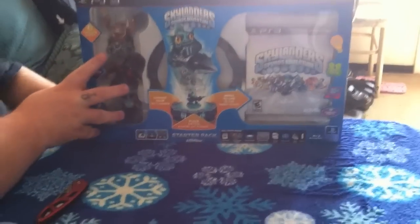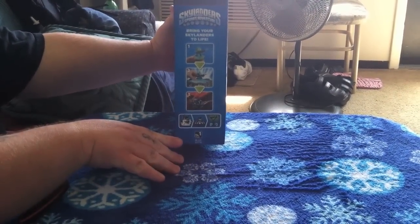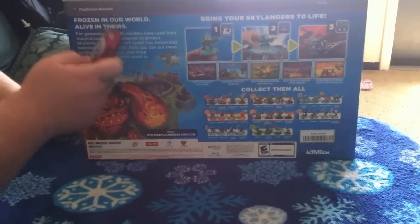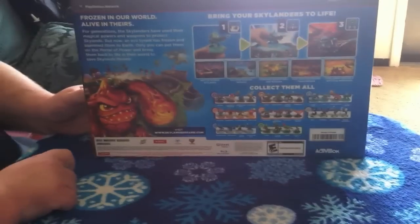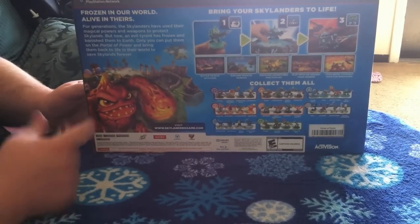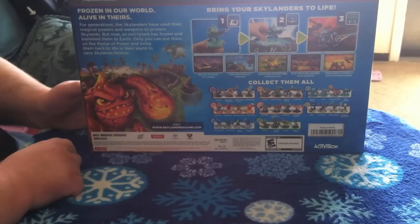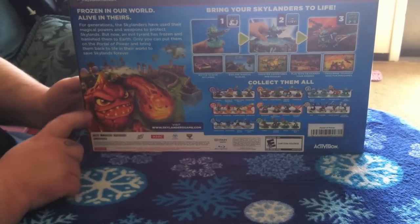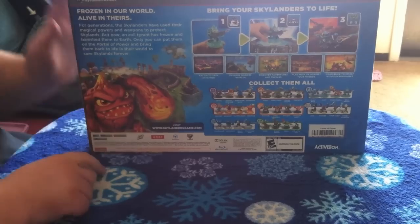There is the side, and then the back. It says: 'Frozen in your world, alive in theirs. For generations, the Skylanders have used their magical powers and weapons to protect the Skylands. But now, an evil tyrant has frozen and banished them to Earth. Only you can put them on the Portal of Power and bring them back to life in their world to save Skylands forever.' Awesome, right?